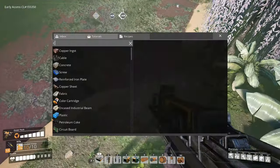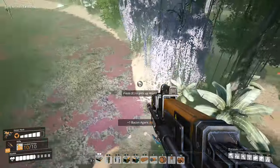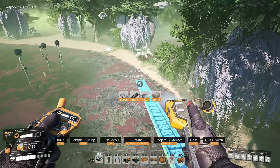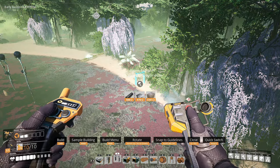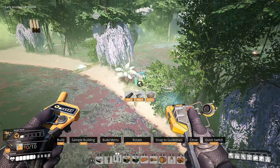Welcome back to Satisfactory guys! Today we're going to build turbo motors - I can just feel it. So let's carry on from the last episode; we'll start routing this copper all the way back to where we're going to make it and get the parts made for the turbo engines.